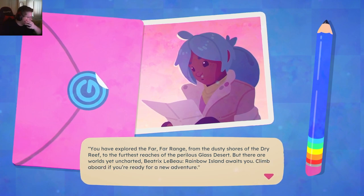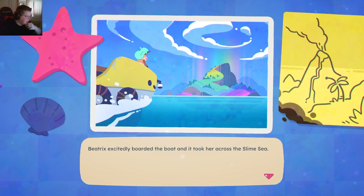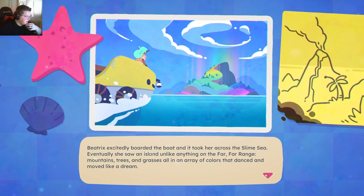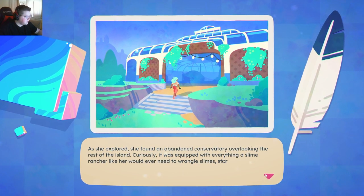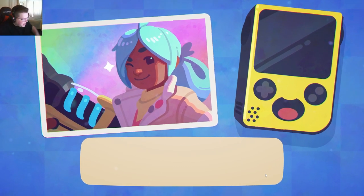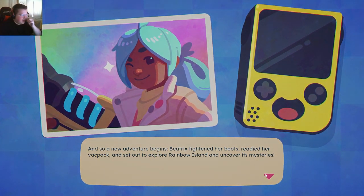Rainbow Island awaits us. Excitedly boards the boats across the Slime Sea. Alright, we're traveling. So we have a building that already has everything we need — that was kind of lucky. We tighten our boots. We need our backpack. Let's go ahead and do this. I think this is going to be a lot of fun.